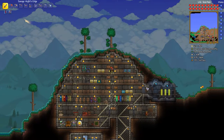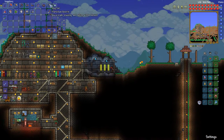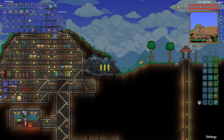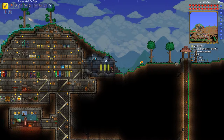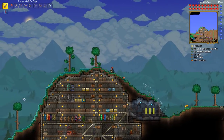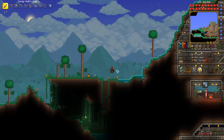It doesn't appear that we have another demon guide, so fishing it is. I have 12 worms on me and a grasshopper. What we're going to do is hit on the rain because I believe we will get better fishing in the rain, though I'm not sure if that's the case.